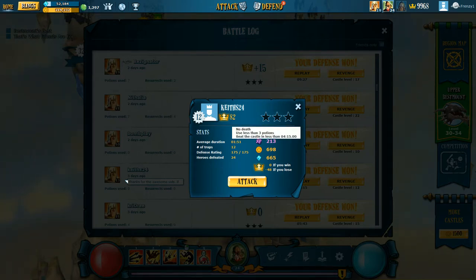We'll start off with Keith's castle at level 24. He's at a defense rating of 175. The first thing I want to say is you want to rush to 195 and 215 because those are two big upgrades for you.